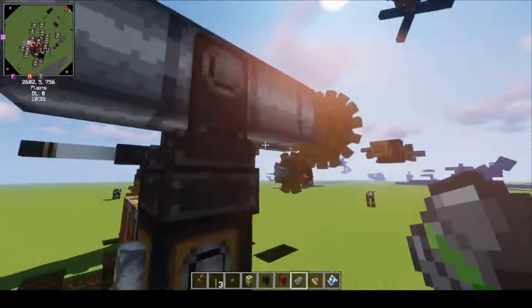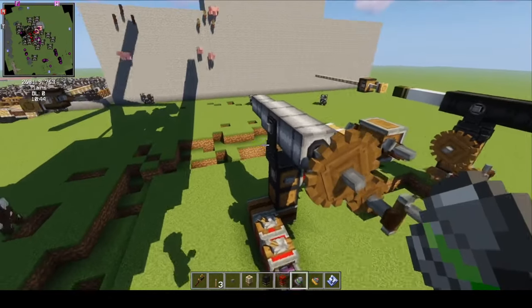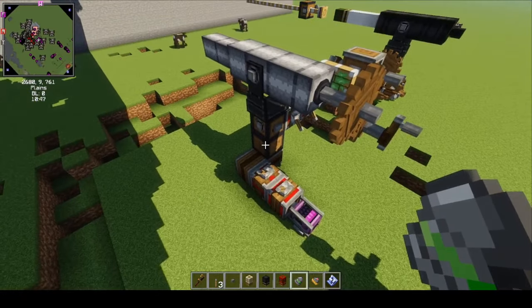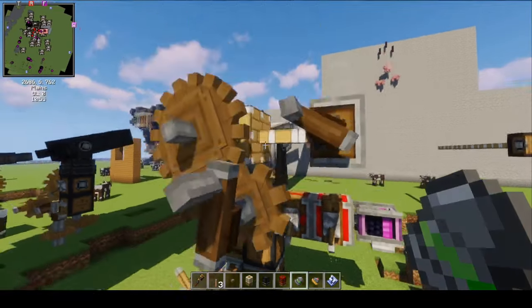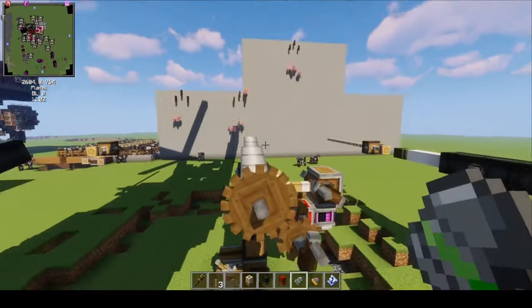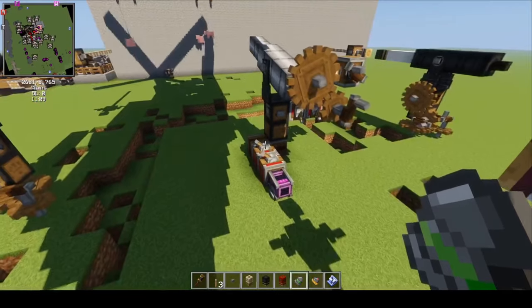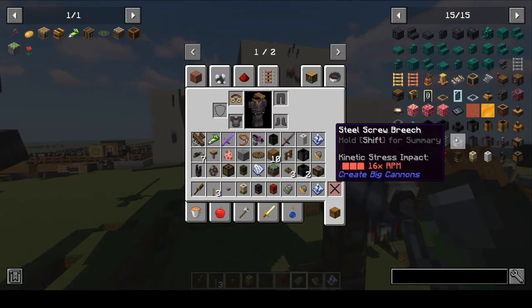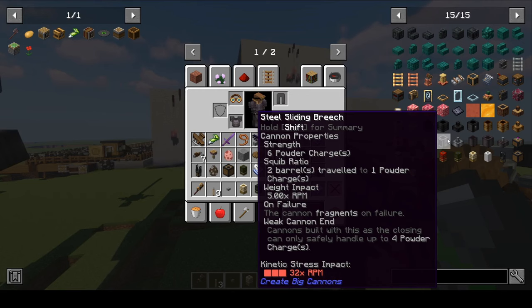So I'm going to flip the switch — our cannon is assembled. These big steel ones, you can't use hand cranks because they require too many stress units; you need to use motors, gear shifts, and clutches. I'm going to aim up a little bit. This has four powder charges. These ones with the screw breech can go up to six — you can see when I hold shift, this breach has six strength. The steel sliding breech can only hold four powder charges.